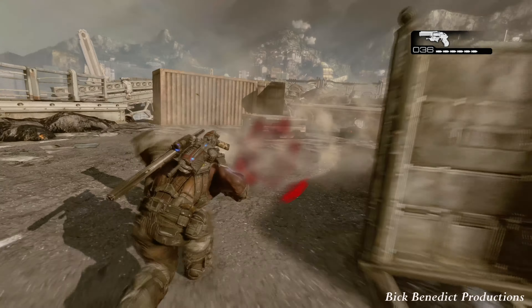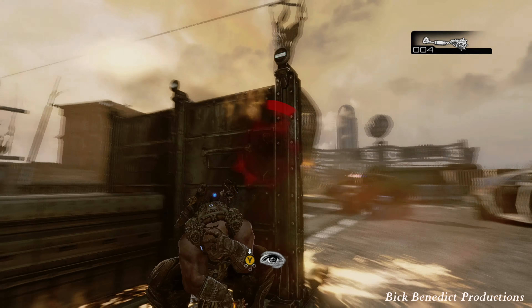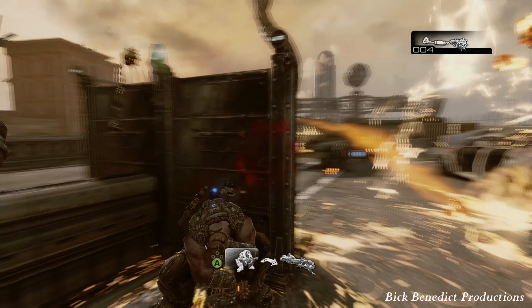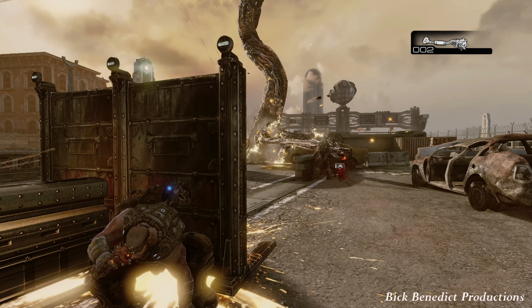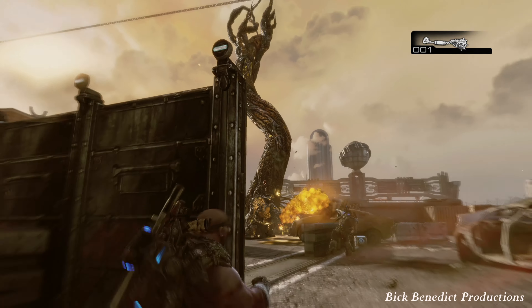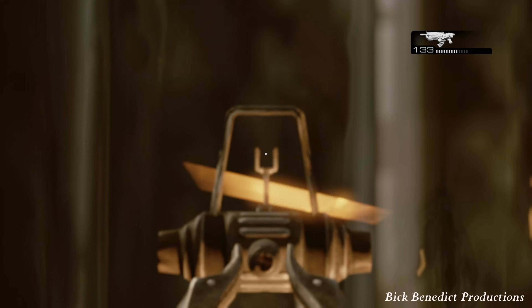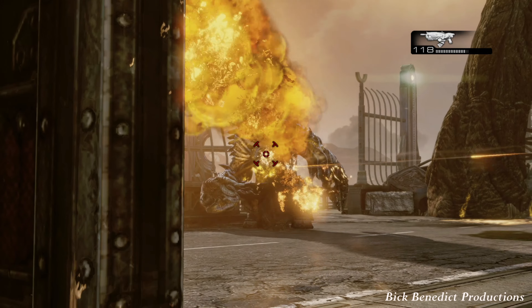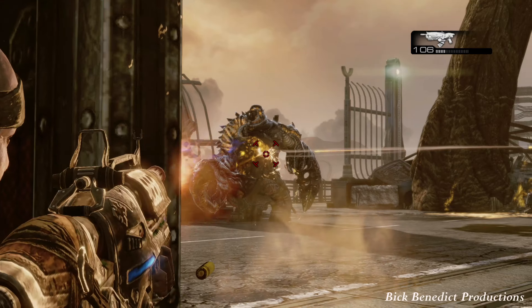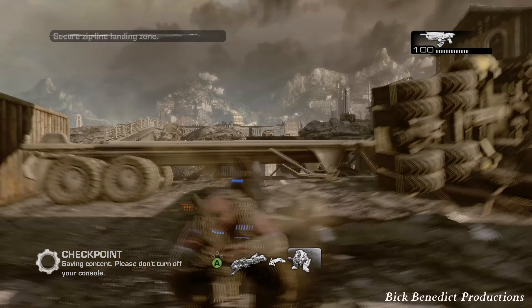On that first part, getting to cover — this is the best place to get to cover right here. The thing about that zip wire section, you might have noticed that I didn't fire. What I think happens is that if you do fire, particularly if you're focusing on the gunker, you're going to pull aggro from him and he's going to focus on you. So sometimes it's better to just not even shoot as you're coming down — that could possibly help you. It's not guaranteed that you can roll to cover there safely.